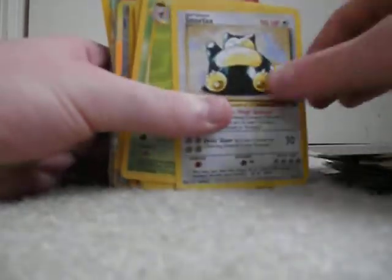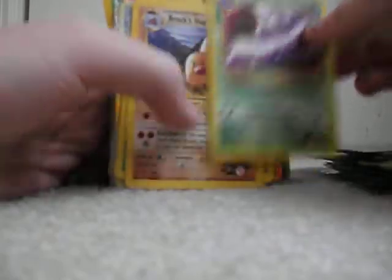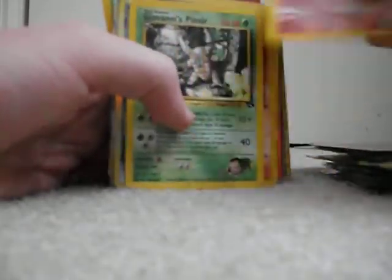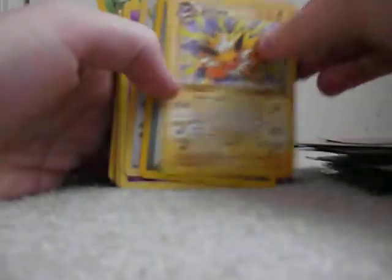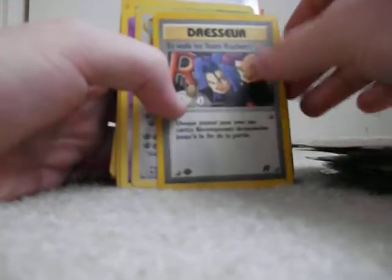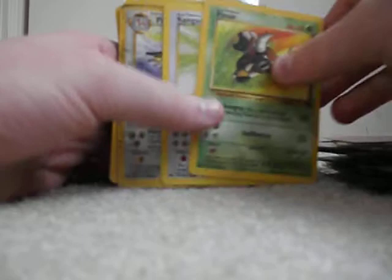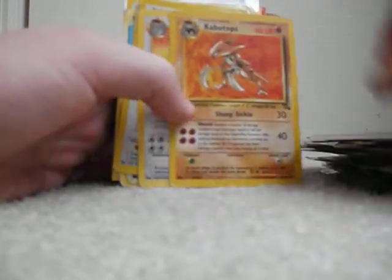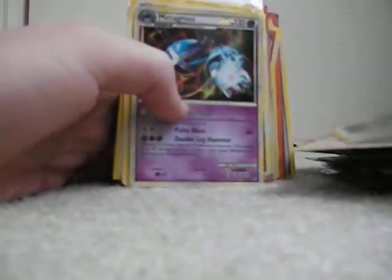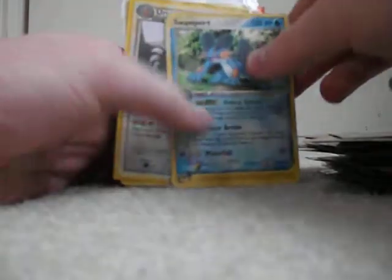Wigglytuff, Scyther, Snorlax, Vileplume, Sabrina, Sabrina's Golduck, Koga's Arbok, Koga's Muk, Brock's Dugtrio, Blaine's Ninetales, Giovanni's Pinsir, Moltres, Gyarados, Umbreon, Umbreon, Flareon, Jolteon. This I believe is a Spanish Team Rocket card. Dragonair, Mr. Mime, Nidoqueen, Flareon, Pinsir, Kangaskhan. This card is in terrible shape but it's a Pidgeot. Gengar, Kabutops, Dragonite, Ditto, Metagross — actually this is a Holo — Swampert.